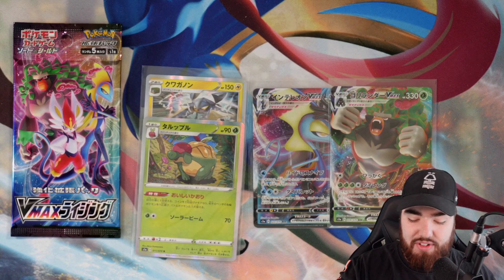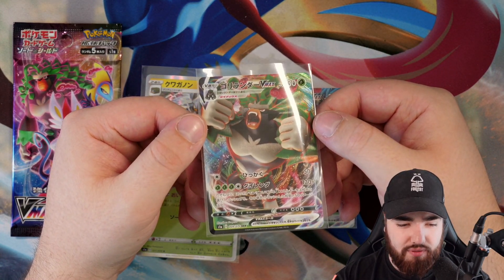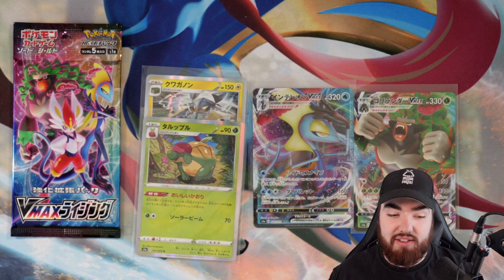Look at him. So is this a sign of what's to come? Does this mean that when we get our hands on Explosive Flame Walker, we will get the golden shiny Rillaboom? We'll have to see about that. VMAX Rillaboom — absolutely fantastic, great design. And I just had a mini heart attack because I thought my camera wasn't recording.